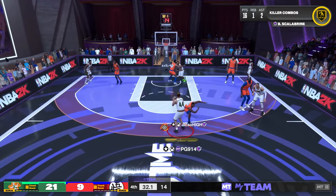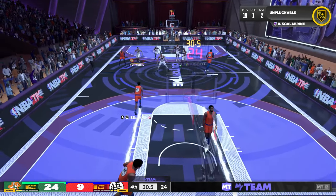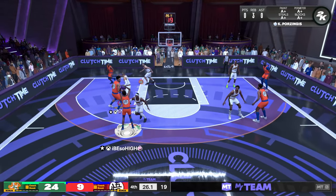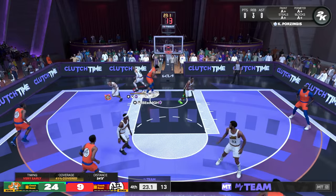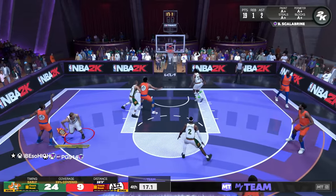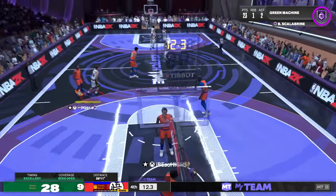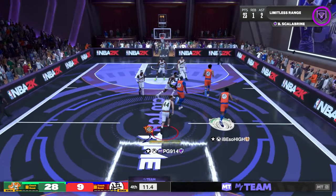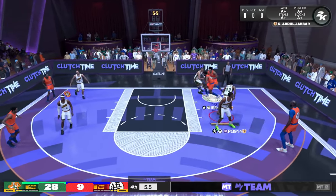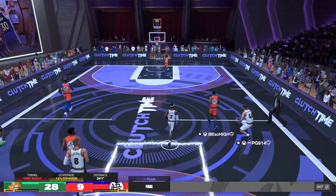Off-ball ain't gonna save you — I'm pulling that one too. He wasn't close enough, no right stick — it leads to a contest miss and we get another three-ball off Scalabrini. You're seeing the effects of that Emmanuel Quickly base — the IQ base is just absolutely exceptional and we're seeing it at a very high level. Another good defensive possession, another bad shot selection from the opponent, and Scal knocks down another one — 23 points, one rebound, two assists, just absolutely hooping.